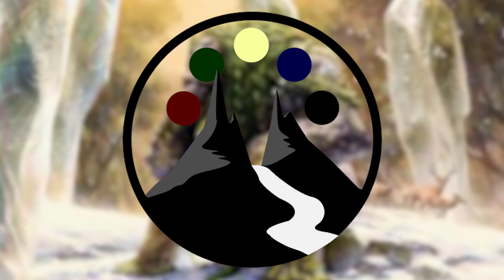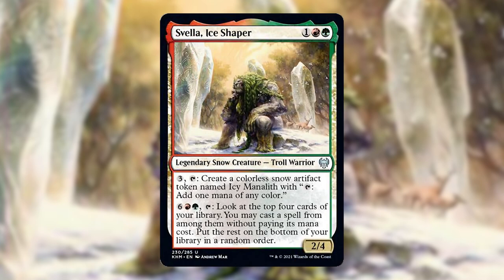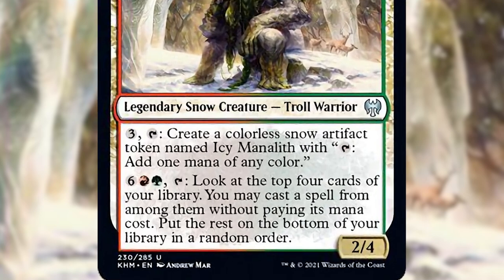Today I am going to be building a deck around Svella, Ice Shaper as the commander. She is a legendary snow creature, Troll Warrior. She costs 1, a red, and a green and she is a 2/4. She has two abilities. The first one is pay 3 and tap: create a colorless snow artifact token named Icy Manalith with tap, add 1 mana of any color. Her second ability costs 6, a red, and a green, and tap: look at the top 4 cards of your library, you may cast a spell from among them without paying its mana cost, put the rest on the bottom of your library in a random order.